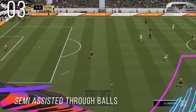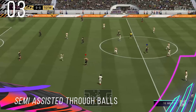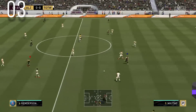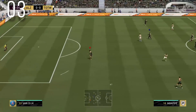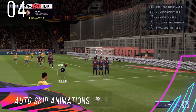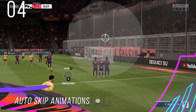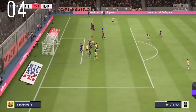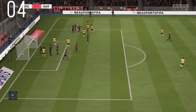Semi-Assisted Through Balls: There are new through balls that you can enable in the controller settings menu, and this prevents random through ball trajectories and tries to find a middle ground between the assisted and the manual through balls. Auto Skip Animations: You won't see any animations when the ball goes out of play during online matches. The animation of the goalkeeper picking up the ball and placing it out for a goal kick will also be auto skipped.